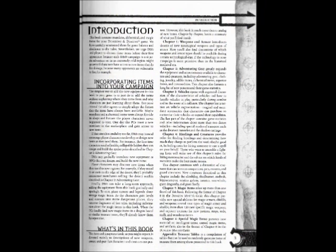Incorporating items into your campaign: The simplest way to add the new equipment in this book to your game is to just do it. Add the items without explaining where they came from and why characters are just learning about them. Everyone around the table agrees to simply adopt the fiction that the items have always been available.